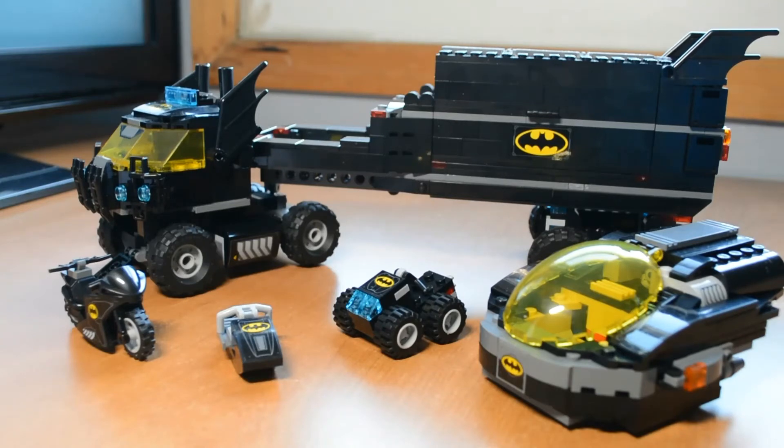All of these smaller vehicles fit in nicely into the truck. The motorcycle comes down a ramp from the back of the trailer. The water scooter comes down in front in the tractor. The back quad fits inside the back jet, and the back jet fits in nicely right on top of the trailer near the front.